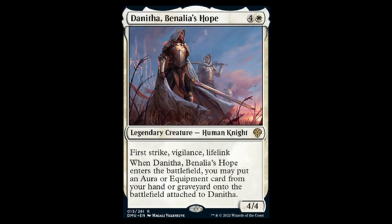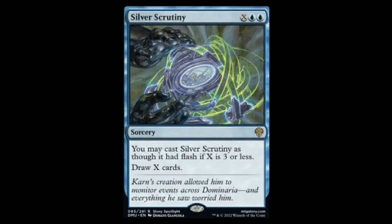Next we have Silver Scrutiny — two blue and X. You may cast it as a flash spell if X is three or less, so for five mana you can draw three cards as an instant, or as a sorcery you can draw a huge number of cards. This is probably a good card for certain commander decks. It might see play in pioneer with infinite mana combo decks to draw your whole deck, but we'll have to see how the format shapes around it.